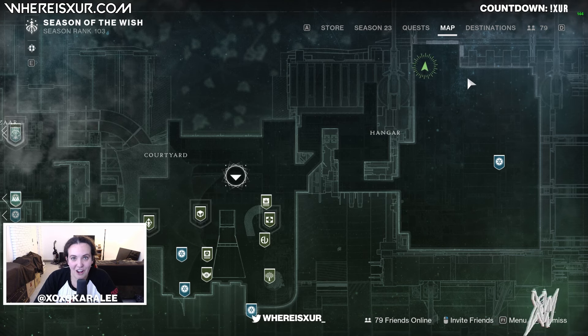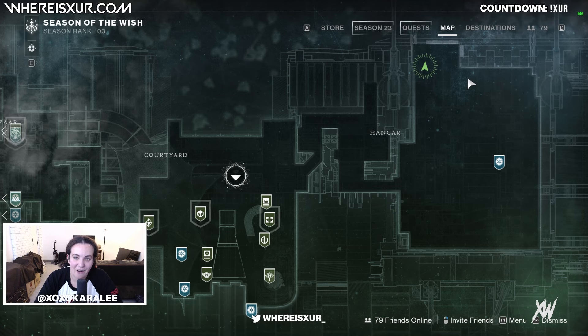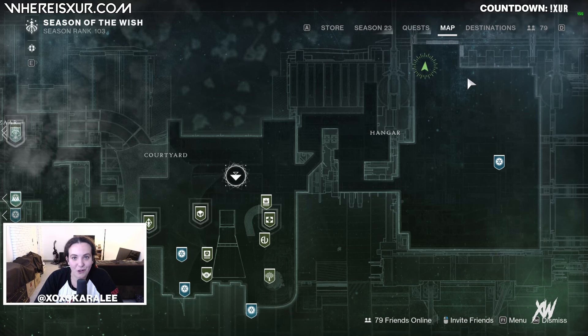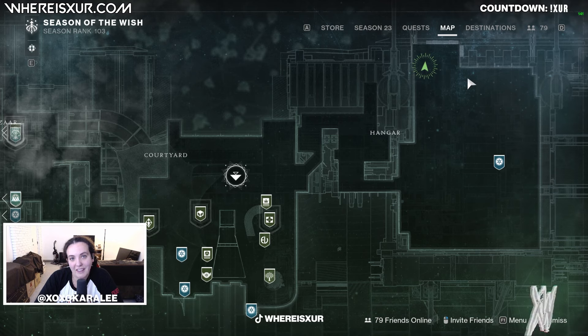Welcome to WhereIsZur.com. My name is Kara Lee, and today Xur can be found in the Tower in the Hangar. If you don't know how to get there, we'll have a link in the description below or a link at the end of this video.